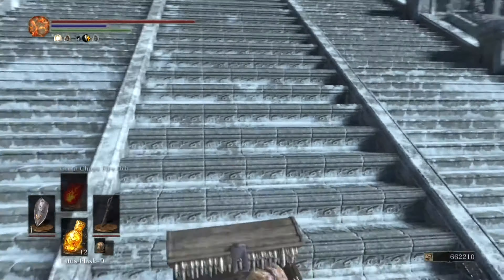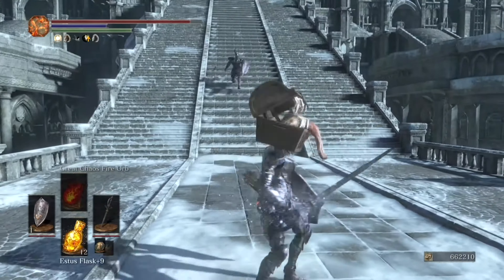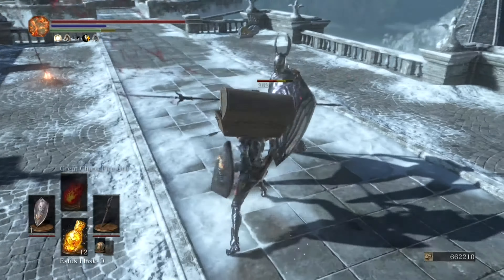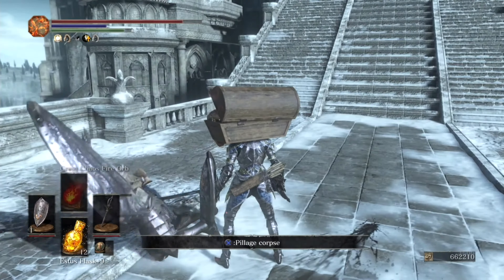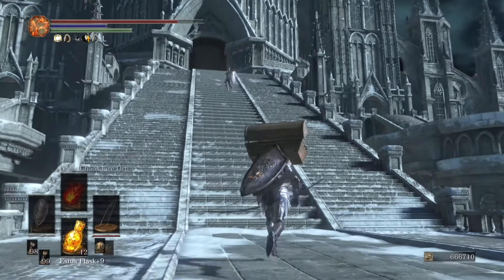As far as enemy stats go, silver knights are weak to dark damage, frost damage, and thrust damage. So the weapon we went with is the Irithyll Rapier +5, which makes this strategy easier than cracking a walnut with a sledgehammer. This rapier is easily one of the best thrust weapons in the game.